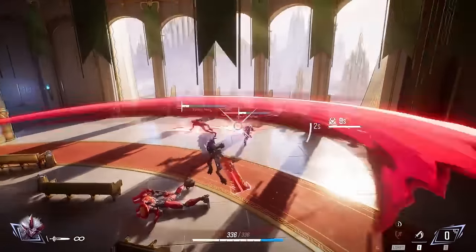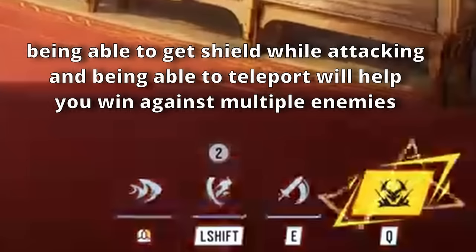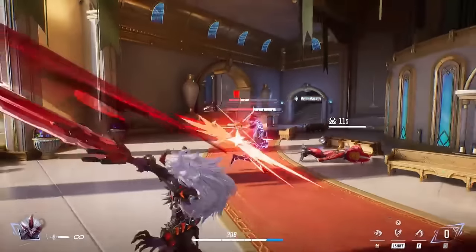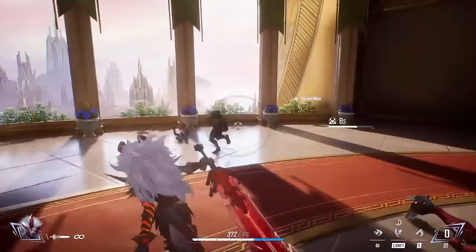Magic's second ability is a portal phase — she opens a portal, becomes invisible, and repositions. She's likely invulnerable during this phase. Combined with her shield-generating mechanic, this cycle of dealing damage, repositioning, and gaining shields makes her extremely powerful. Her ultimate sends her into a demon-like state that increases her attack and AoE radius — she's going to be a monster.